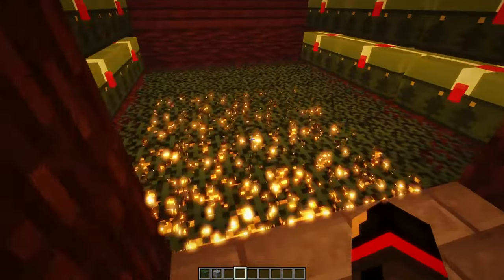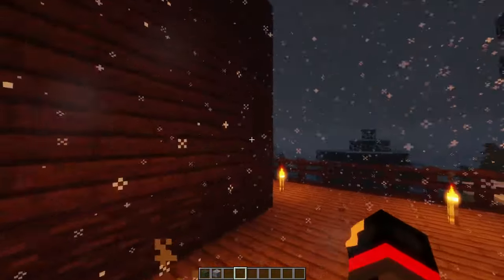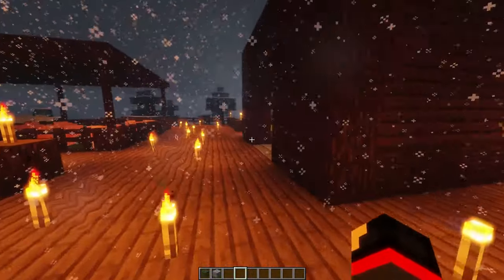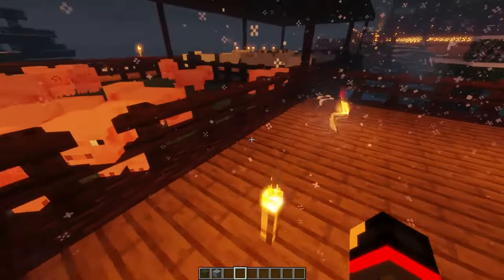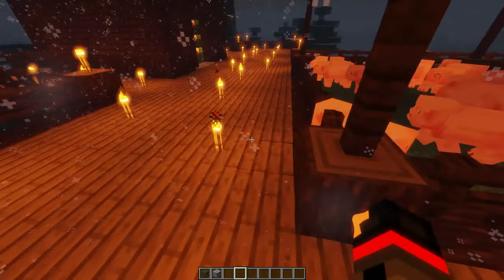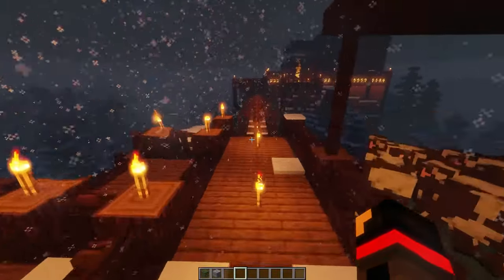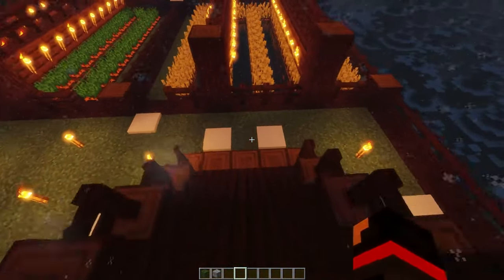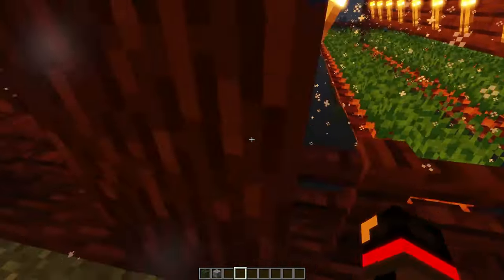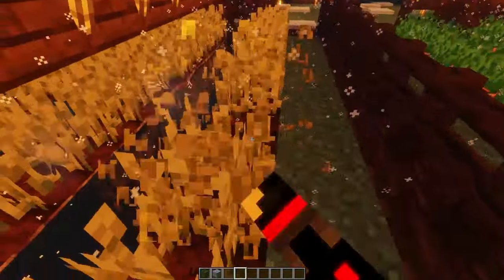I have it wrapping around so any of you guys who download the map could expand it — be creative, see what you guys come up with. Same thing over here, I just made it branch around to give some more floor space to the farm. Going down here is our little farm. I had to put torches up here because the snow was actually freezing the water, so I had to improvise.